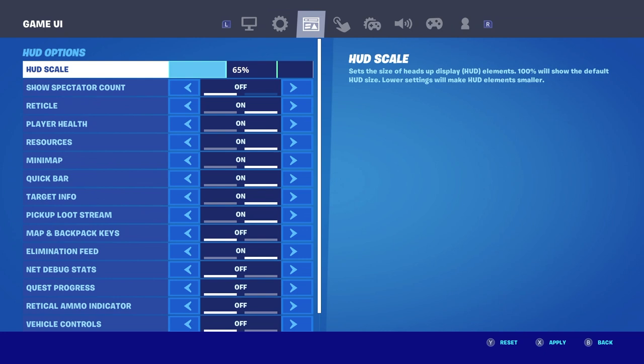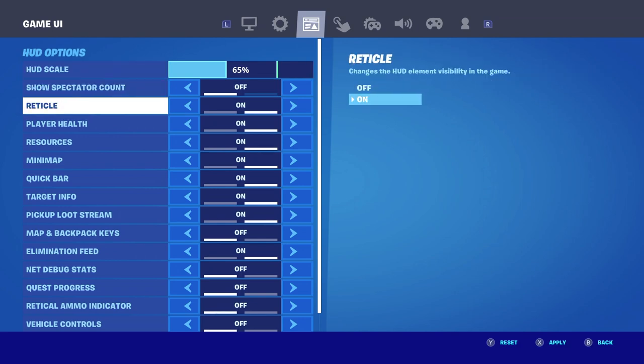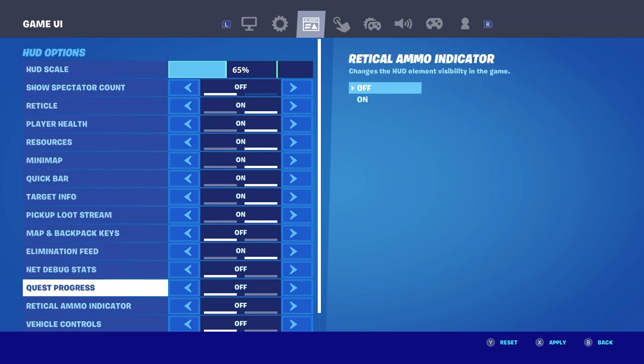In building settings, put confirm edit on release. For HUD scale, put it as small as you can while still being able to see it — don't put it down to 25% where you can't see anything. Put it as small as you can until you can actually see the numbers for ammo and mats.